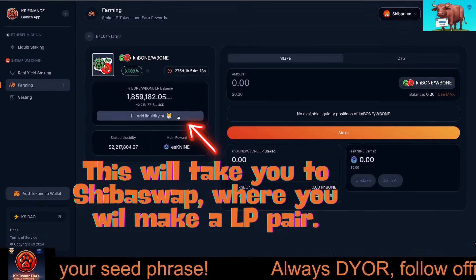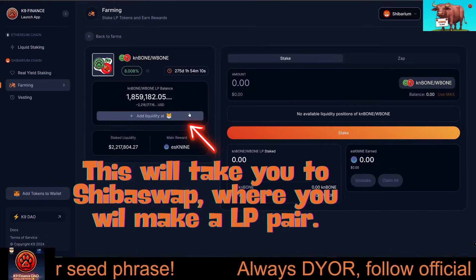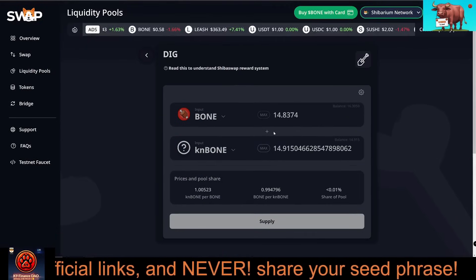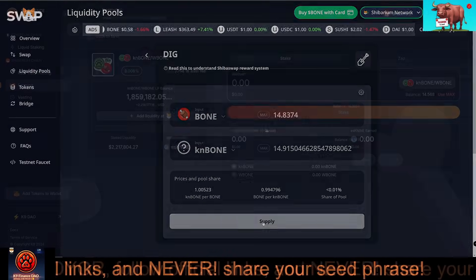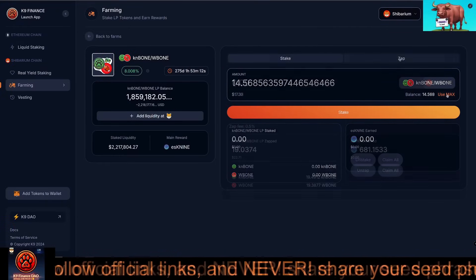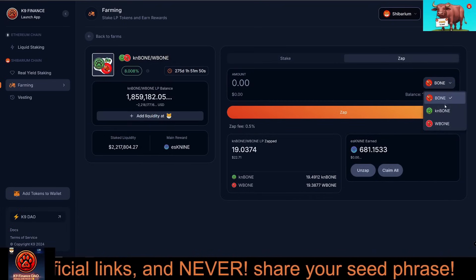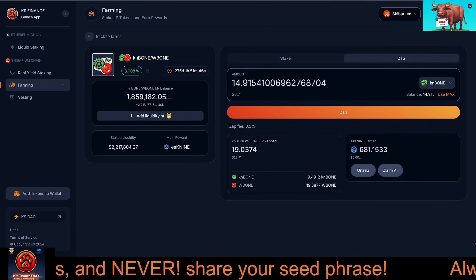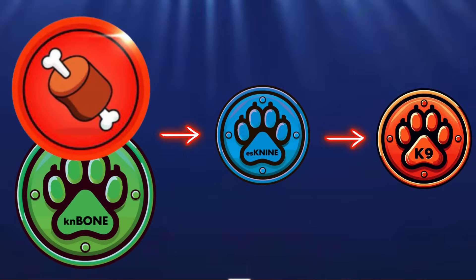To recap, here's what you need to know. Add liquidity: pair CanBone and Bone to create LP tokens. Stake LP tokens: earn rewards by staking in the CanBone/Bone farm. Zap feature: quickly and easily create LP tokens using Bone. Earn ESK9, which can be converted into K9 through vesting.